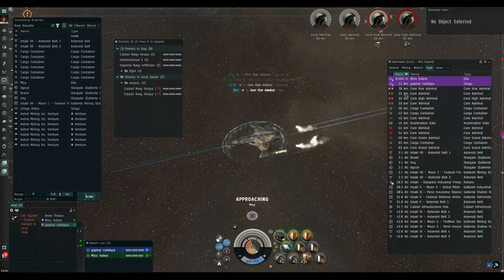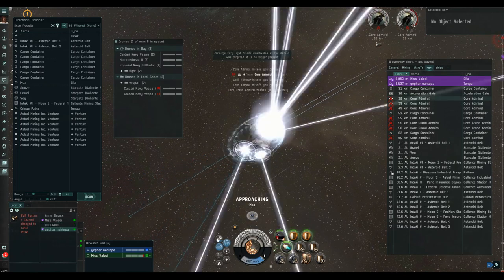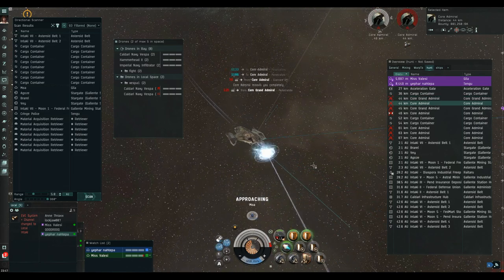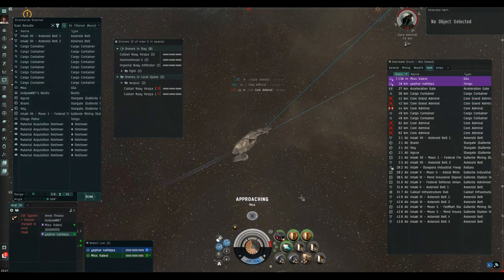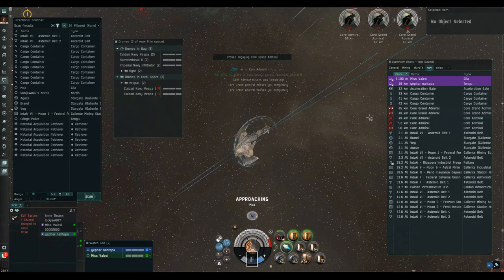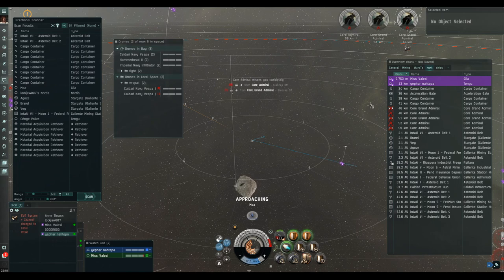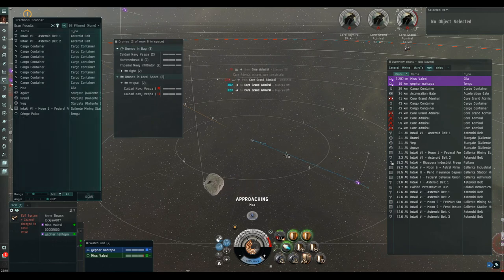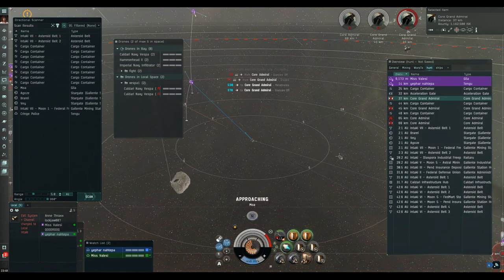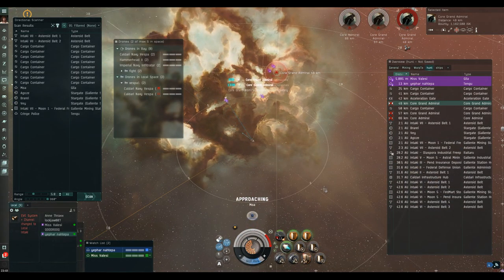Lots of D-scanning, lots of killing. As long as you get the frigates down and the neutralizing towers down you won't really have too much trouble from the rest of the rats, as long as you keep your range and don't let them swarm you. I switched to Fury ammo — shorter range but better damage on these big battleships. Caldari Navy ammo is the other option, especially useful for taking down those frigates quickly earlier on. You certainly don't want them pointing you.